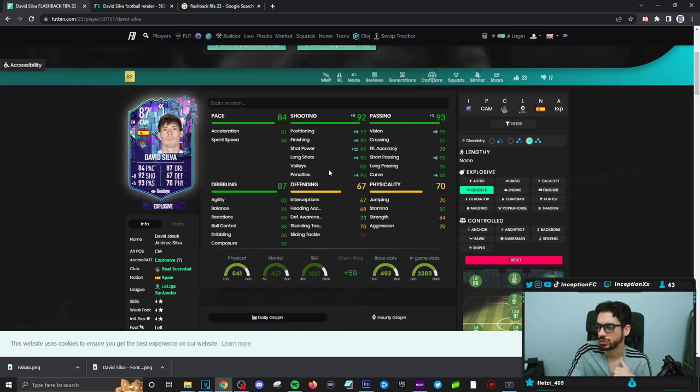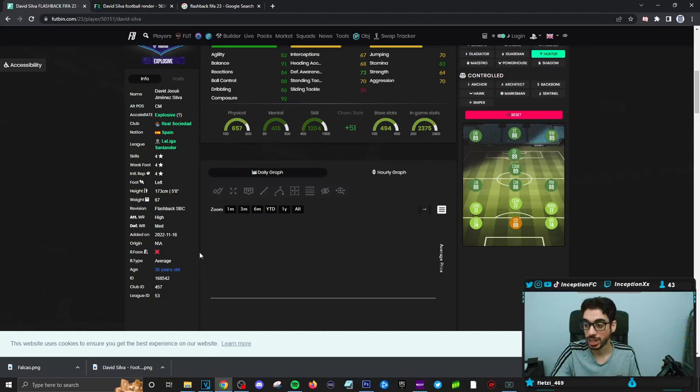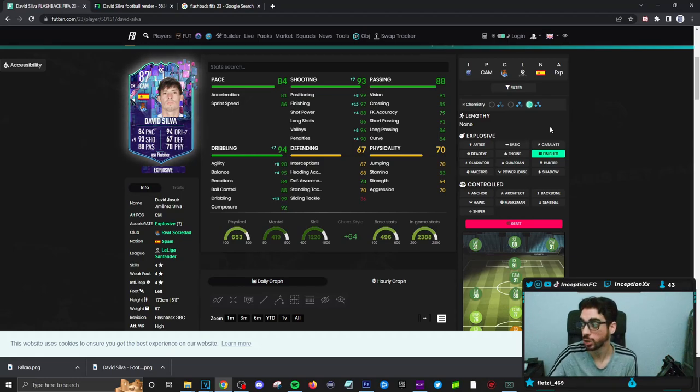Deadeye gives him a massive shooting boost with a passing boost. Hunter chemistry style would boost the acceleration and sprint speed, while also giving him some shooting stats as well. We have to try him out on the Hunter first — that's the main one. Because if I don't care to improve his dribbling, that's going to be the important thing. Because David Silva has an average body type, so that's the main thing I'm looking at. When it's an average body type, you do want to improve that as much as possible, so a Finisher could be super ideal. We'll try him out on a Hunter.